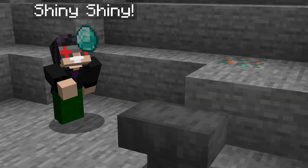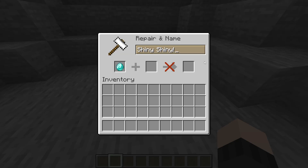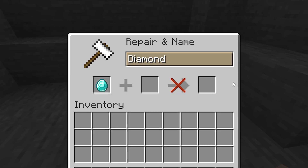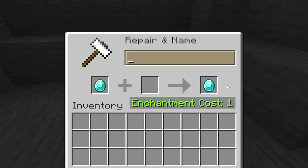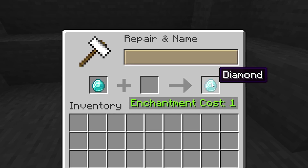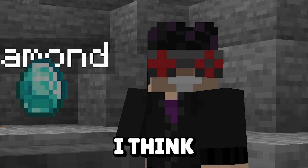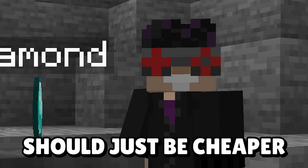When you rename an item in an anvil, there's never really been a way to remove that name. Even if you rename it back to its original item name, it still shows italics like it's been renamed. But from now on, all you need to do is completely delete the name and it'll return back to normal. It is a little weird, though, that removing an item name still costs experience points. Renaming things in general should just be cheaper.